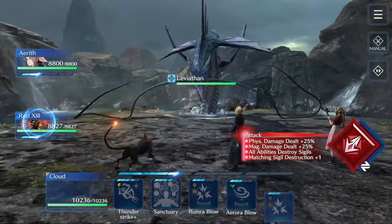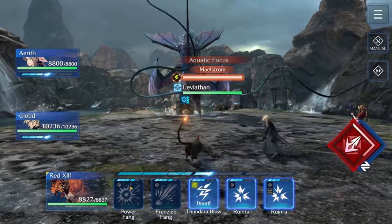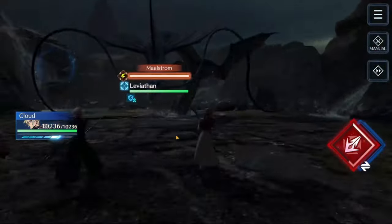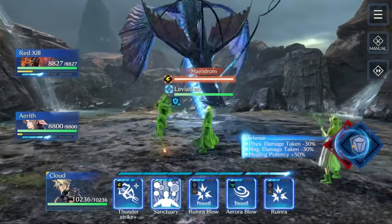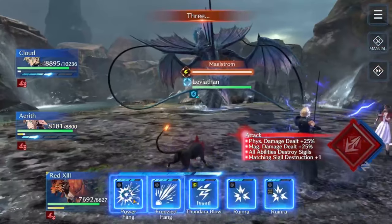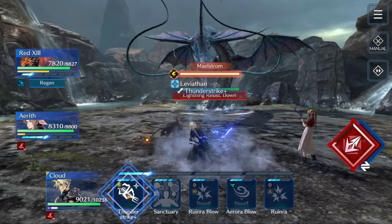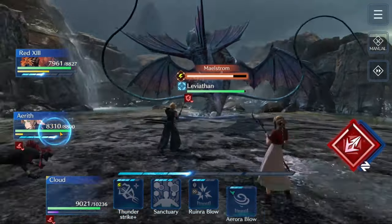Starting off, the first thing we're going to do is hop on Red and do Power Fang to get his lightning resist down. Then we're going to switch over — Aerith first to lightning breach, then Cloud. We're basically going to try to time the stance switch and then Sanctuary to take off a lot of that debuff, then back to Red to do one more lightning resist down. And then we have to start trying to get some DPS working.